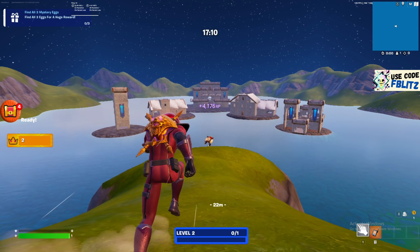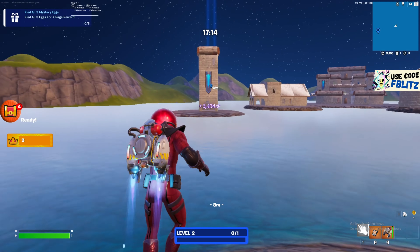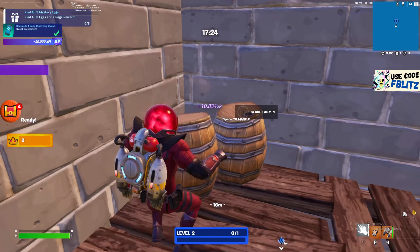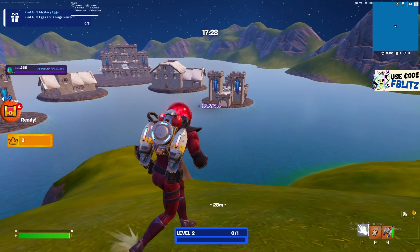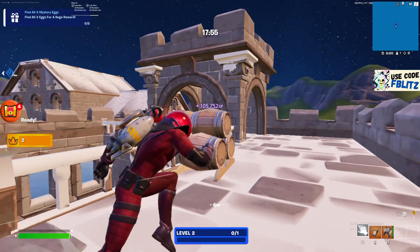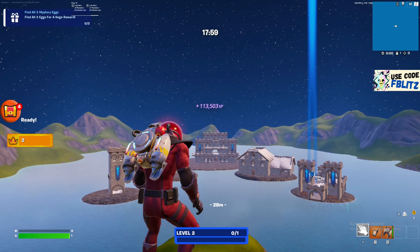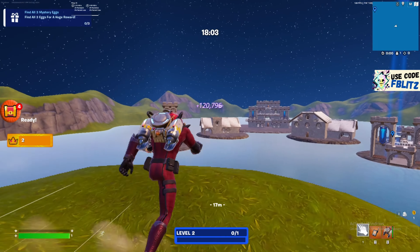Once you check mark it, you'll be getting so much XP — 2K per second to your account, that's actually crazy. Come here to this building and go inside it. You're gonna see a button on this barrel — track this button and interact with it, you'll be getting so much XP. Come here to this next building, go straight and interact with the button on these barrels again. We're already over 100K XP, that's insane.